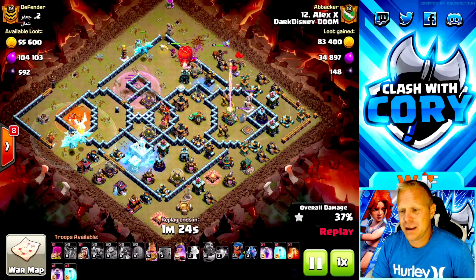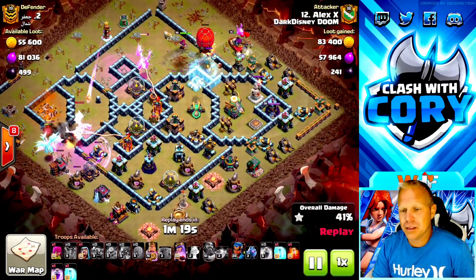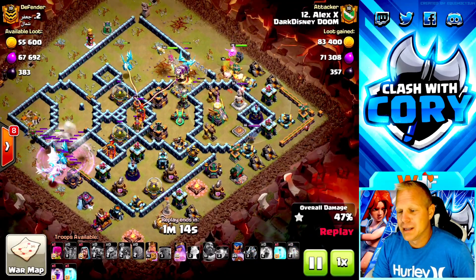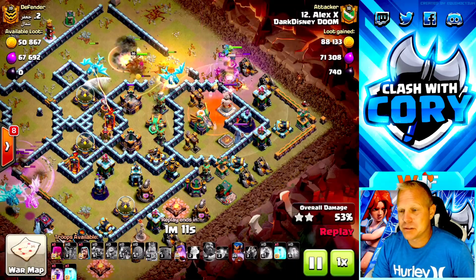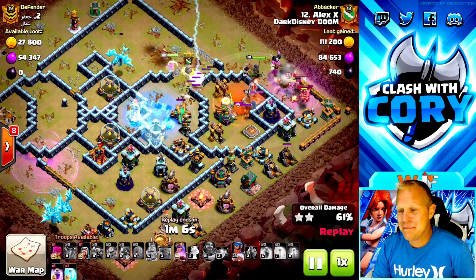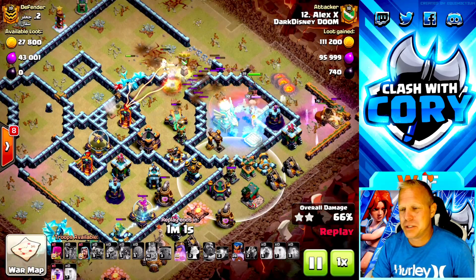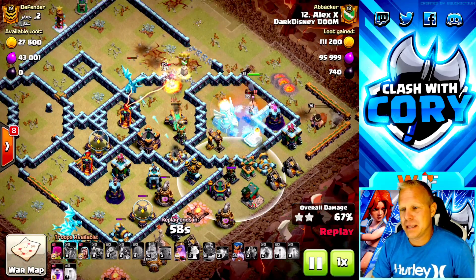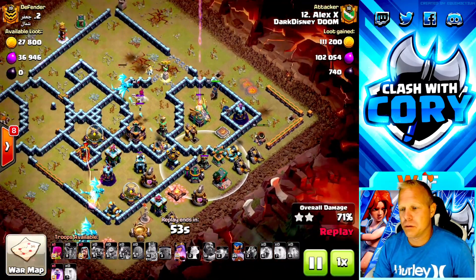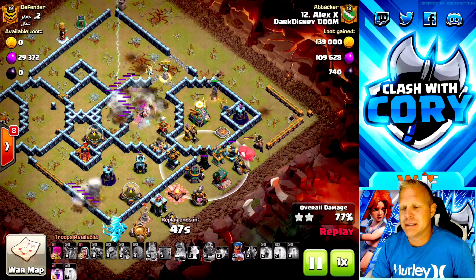This one is pretty safe to say is not going quite to plan. He's got so many of those e-dragons out on the left - he's just going to have to keep using these support spells in a smart way to even have a chance on this one. Look at those e-dragons - they refuse to go in after the single, they're just going to keep cleaning up the trash on the outside of the base. We got the unicorn on the queen, which is pretty much what you want with any of these air attack strategies - the queen has so many hit points she can stay alive longer.